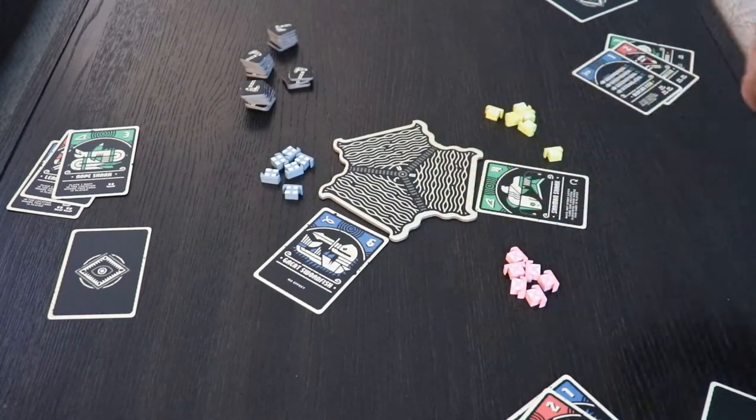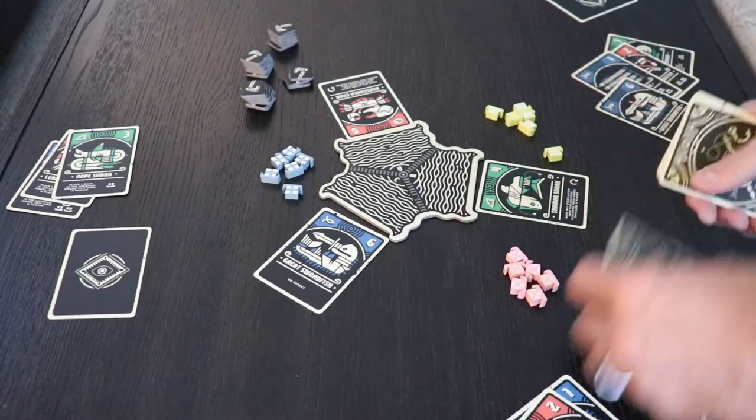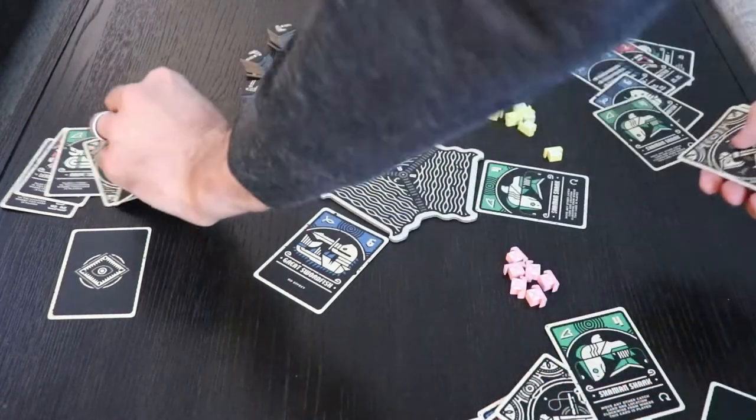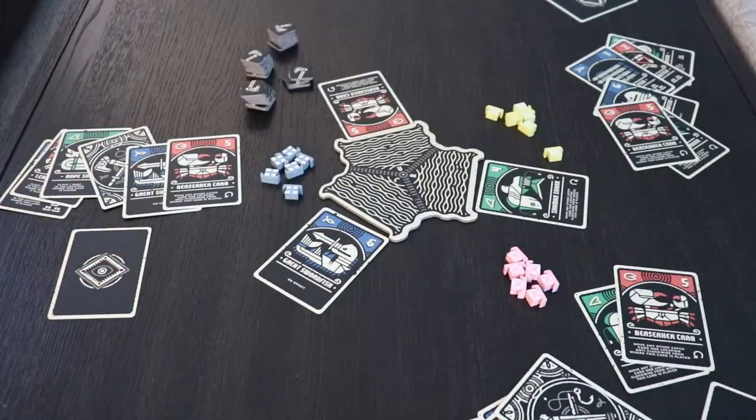To start the game, you're going to randomly put out the higher cards into the three fishing zones, and then deal out the rest to the players. Here I have a three-player game set up, so everyone ends up with six cards. The ones, twos, and threes and the fours, fives, and sixes are distributed. We might not all have the same cards, so we have to be wary and engaged on every single turn.